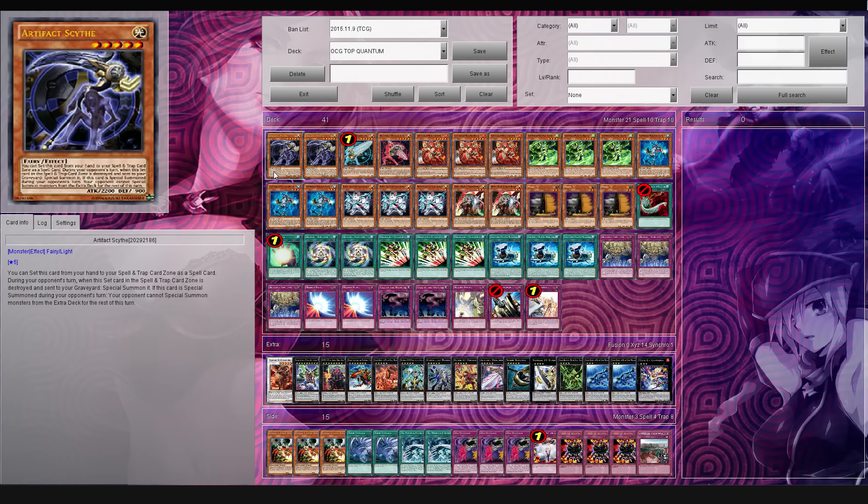It's got some Artifact Scythe in it, so it's kind of anti-meta-ish too. This card is actually anti-pendant, but like I said, we'll talk more about it after we go through the deck profile. So anyways, let's go ahead and finally get started.